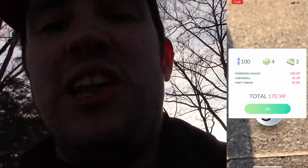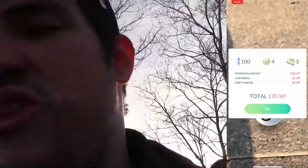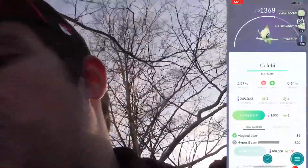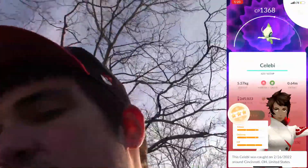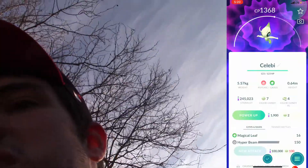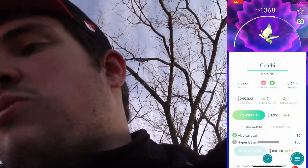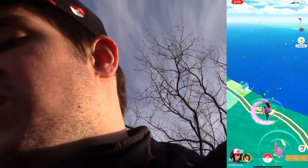We have completed the eighth task of the research and we'll claim the Hello shirt, the Stardust, and our encounter with Celebi. We have to use regular Pokeballs for this, so it's hard to record and throw at the same time. Alright, I finally got my Celebi. We got our Celebi with Magical Leaf and Hyper Beam — it's definitely not the best of all the Celebis I've gotten but it's still a Celebi with Magical Leaf, which is really cool. That is pretty much it for the research.